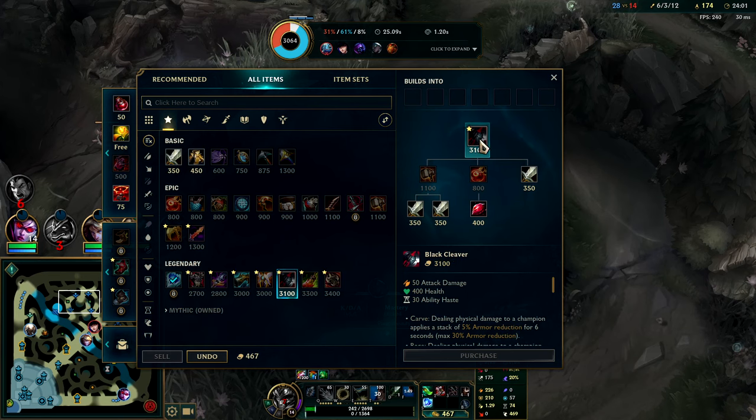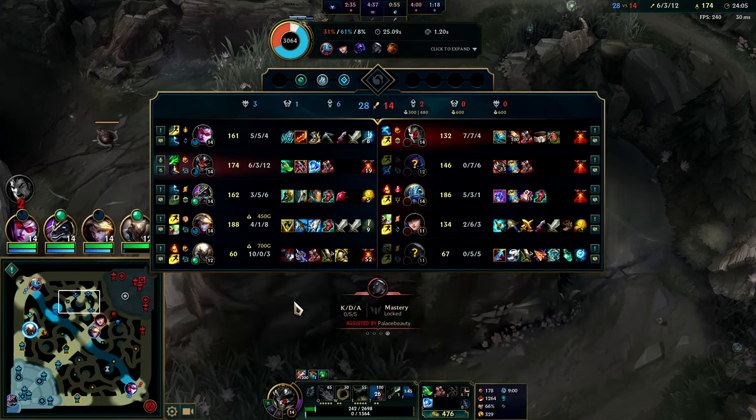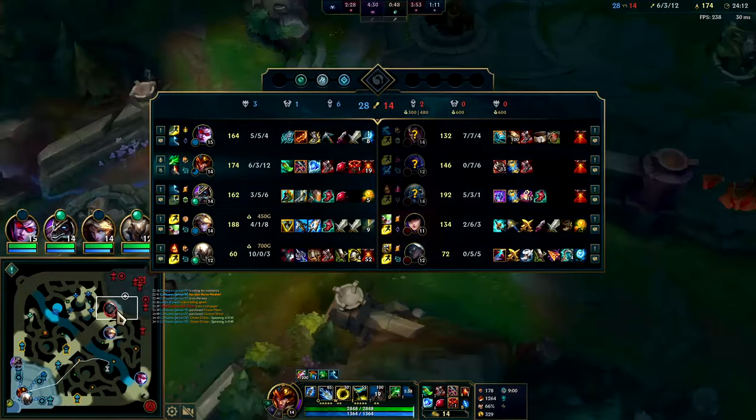We'll go for Black Cleaver next I think. Typically at this point you go GA or Cleaver. They do have so much armor and we're very physical damage heavy — Cleaver's probably the move. Fight for drag soul — easy win.